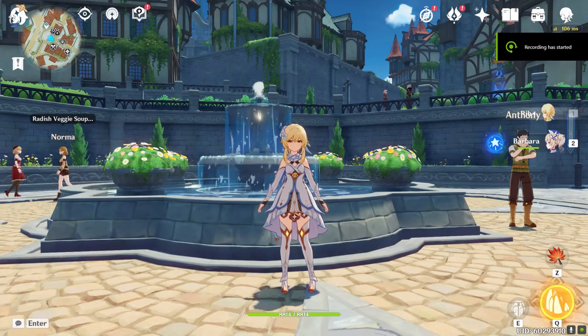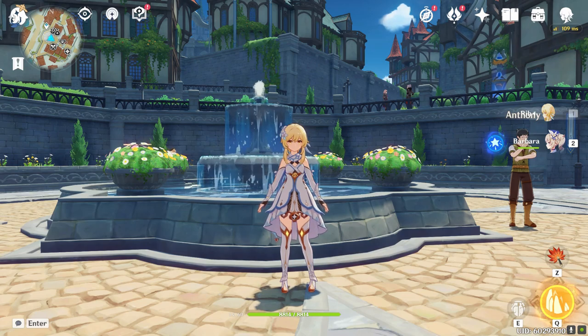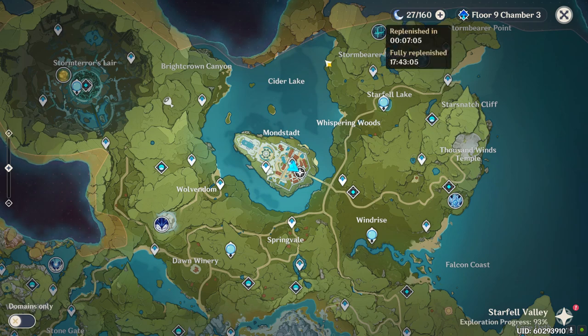There are two major progression systems in Genshin Impact. The first one is the resin system. It's an energy system that slowly refills over time and is used to claim certain rewards for completing content in the game that is tied to character progression — for example, materials for leveling up characters and their skills, or farming artifacts. More on how to manage this resource efficiently later.